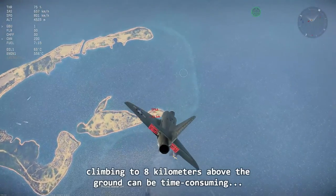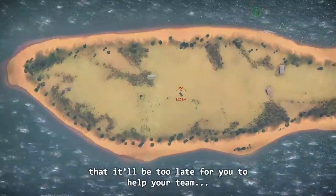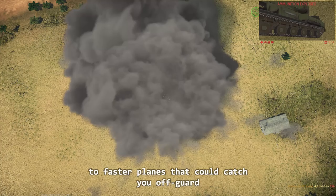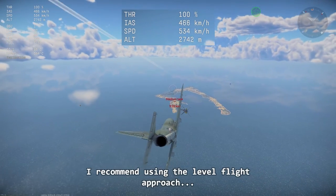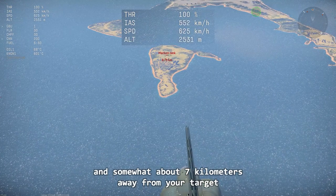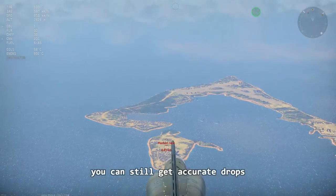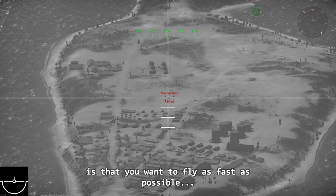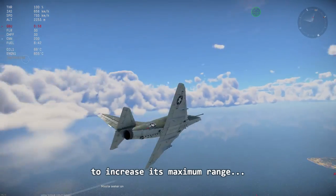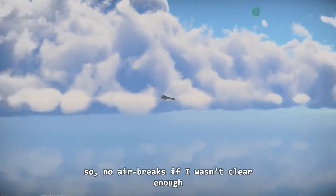Depending on your aircraft, climbing to 8 kilometers can be time-consuming and might make you vulnerable to faster planes. In that case, I recommend the level flight approach: at 2.5 kilometers above the ground and about 7 kilometers away from your target — using the center map's capture point as a reference — you can still get accurate drops. The only difference is that you want to fly as fast as possible under your bomb's speed limit to increase its maximum range before it starts falling. So, no air brakes.